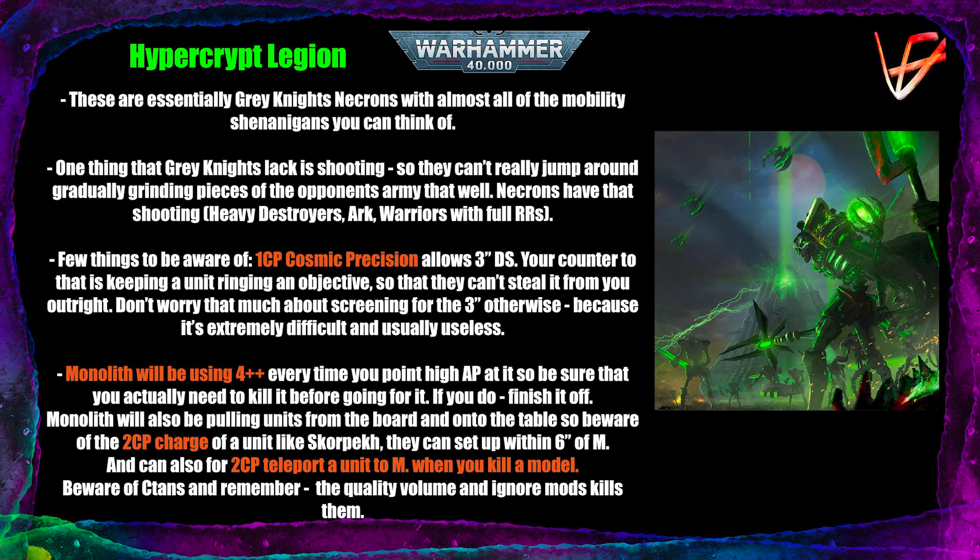Make sure you can destroy a unit in one activation — if you don't kill them in one full sweep, they'll just run away if your opponent has 2CP. This detachment is very CP-hungry, which is a limiting factor. If your opponent has CP generation like the Technomancer Stormlord who gives 1CP in the command phase, find him, target him, and destroy him — it will make it much harder for them to jump around and use all these tricks.